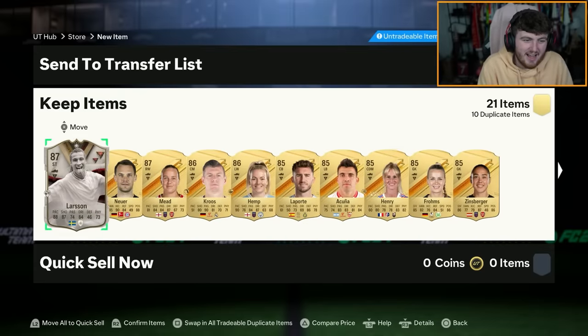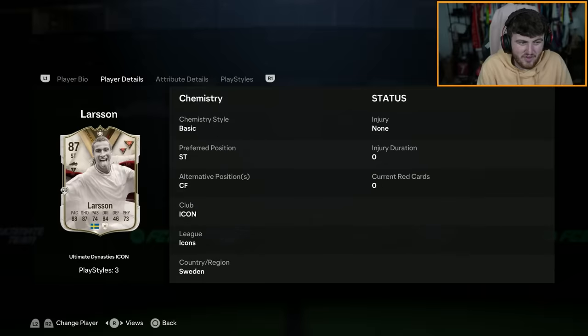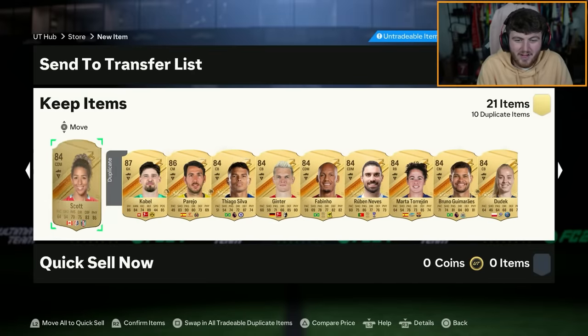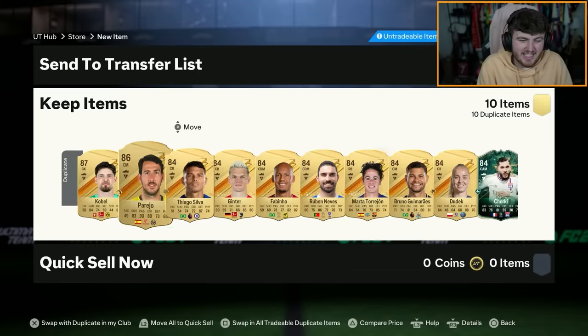I don't actually think it's the worst card in the world, but it could have been a lot worse. I'm only saying that because he's an ex-United card, and I do like collecting ex-Uniteds. But yeah, it's terrible. The copium is crazy. For 550k, that is pretty bad.